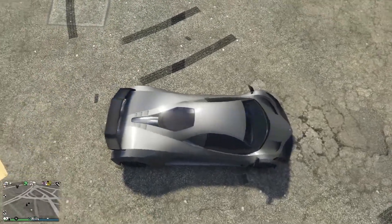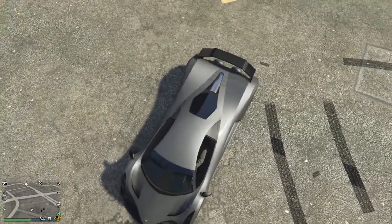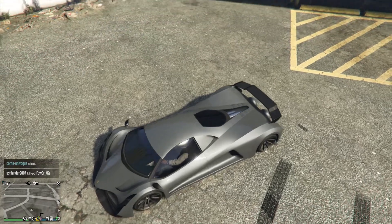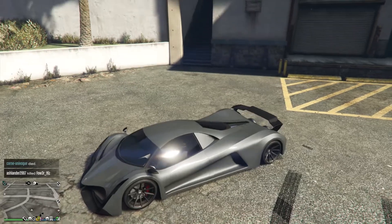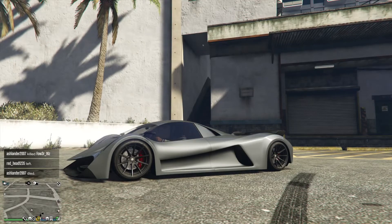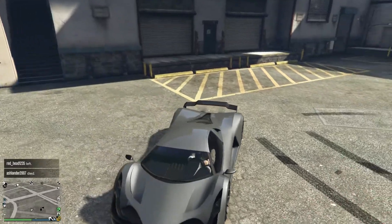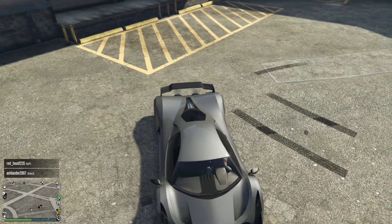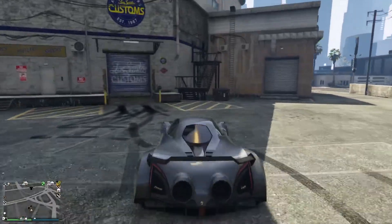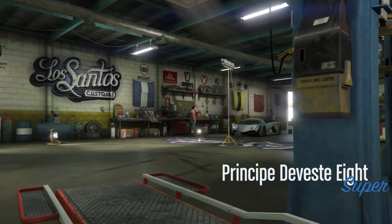When it rains in GTA Online the cars are more beautiful than usual — I don't know why, but when it rains those silver colors are so beautiful. I think silver is the best color for this Deveste Eight car as well. Silver number four is Rolled Steel with a Frost White pearlescent.